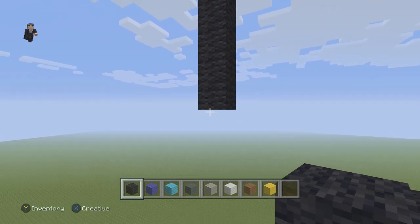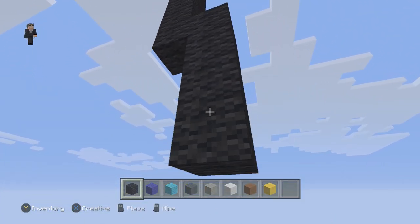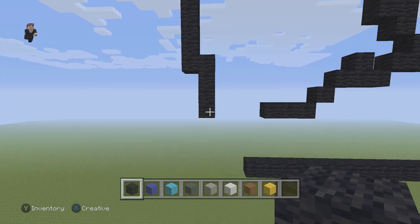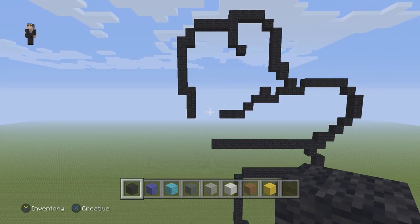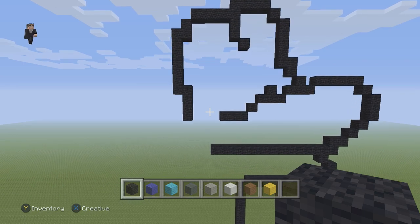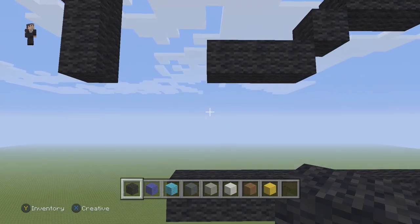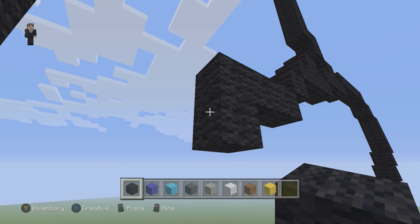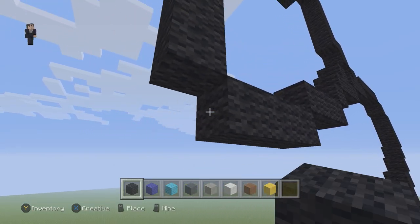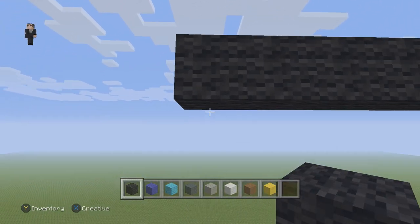Then on the right we're gonna attach four going down: one, two, three, and four. Make sure you guys have this so far — pause it if you need to. Now we're gonna continue. We go back to this area where we have these three black wools, then drop down and on the left go to the left by ten black wools: one, two, three, four, five, six, seven, eight, nine, and ten.